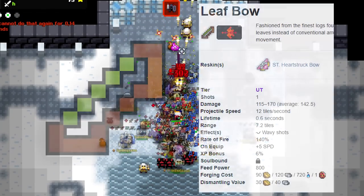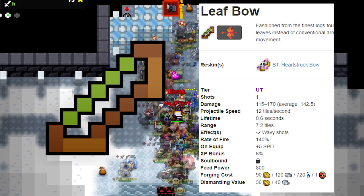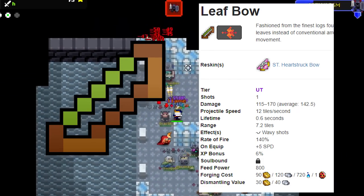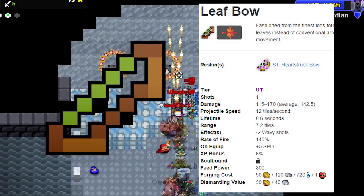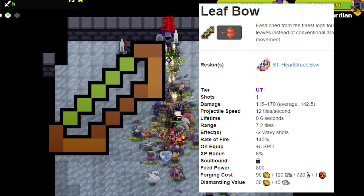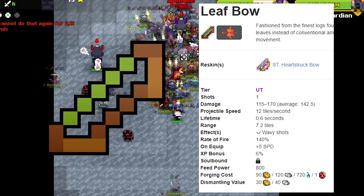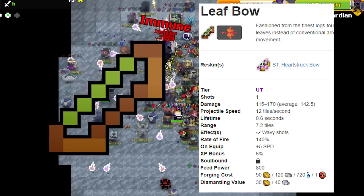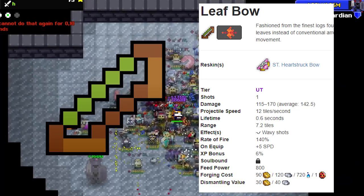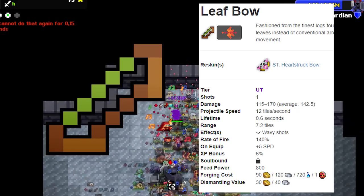Number 7: Leaf Bow. This is a really nice bow — it gives 5 speed on equip and is relatively easy to get in the Woodland Labyrinth. Unfortunately, it does not pierce enemies and therefore is not as good at crowd control as tiered bows or the upcoming bows I'll discuss. But it's a nice alternative with a rate of fire of 140% and decent damage. On a bard, using this bow while inspired gives extra long range since it has only one shot with a range of 7.2 tiles.